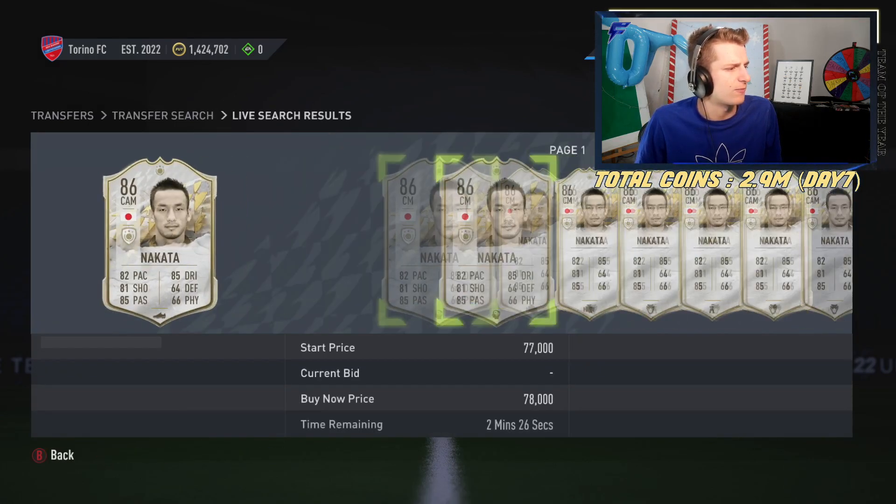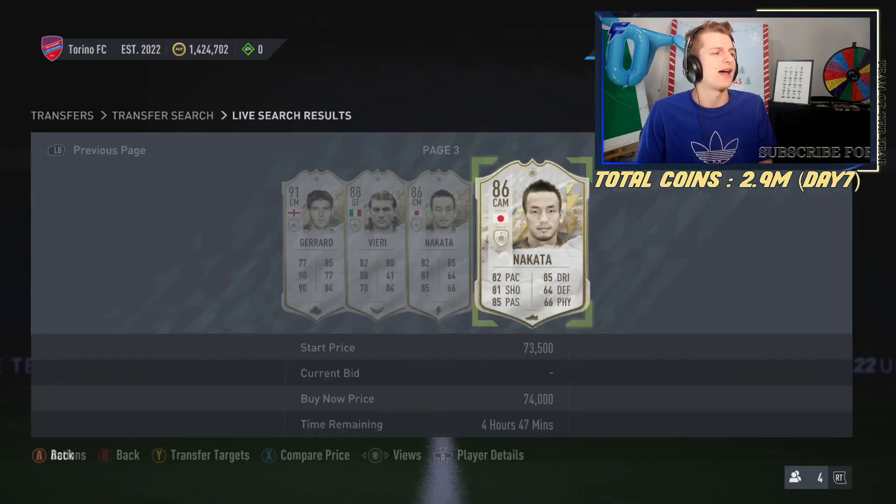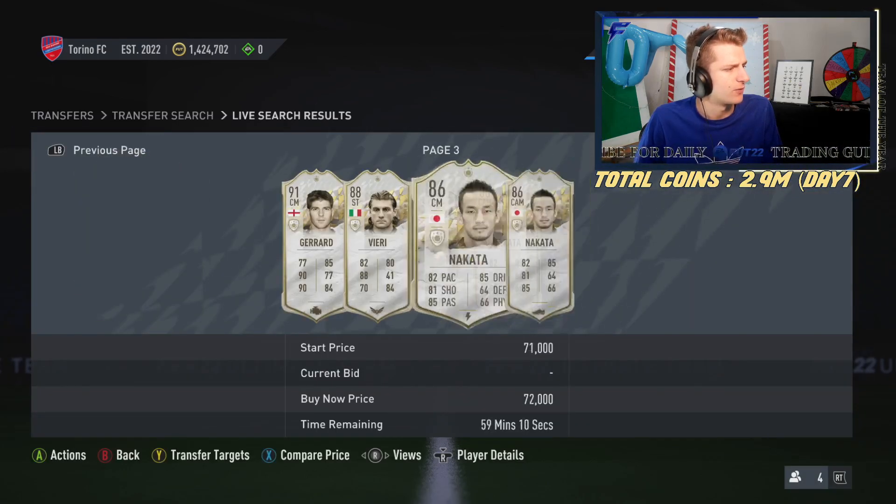Now what you're going to do is press compare price and back out. Compare price refreshes the market without you even having to back out. We're on Xbox so it's a little bit slow, so we're going on the presumption that a card has popped up.